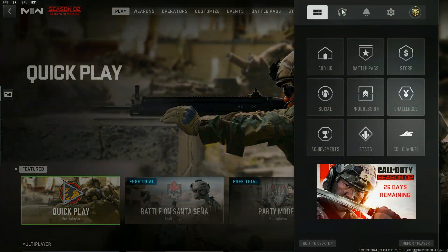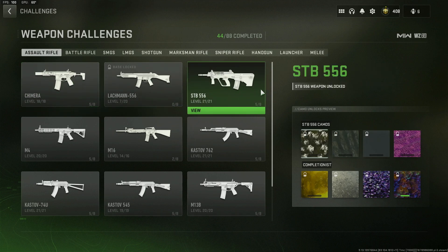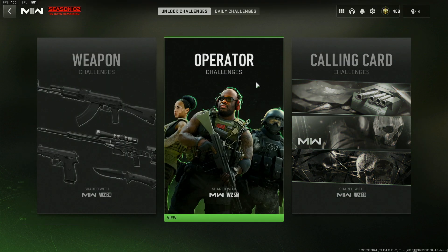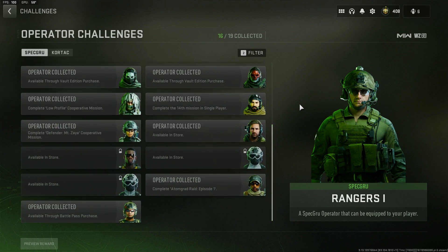We also have a brand new menu for weapon and camo challenges. If you press Start and go to Challenges, you'll see a new screen that pops up — you can also see daily challenges across all categories. It's absolutely great to see they're going to be improving the UI bit by bit, as we'll talk more about with the patch notes in a couple of minutes.